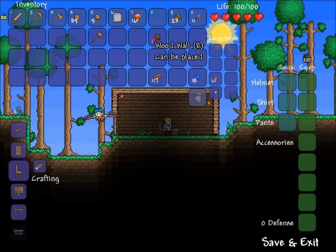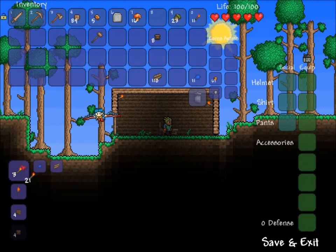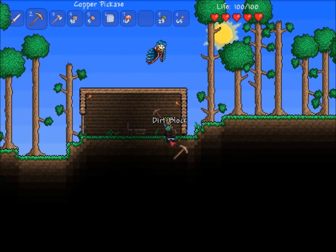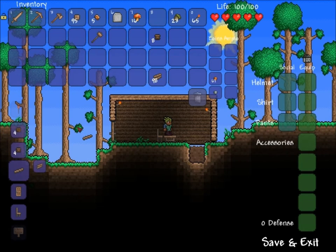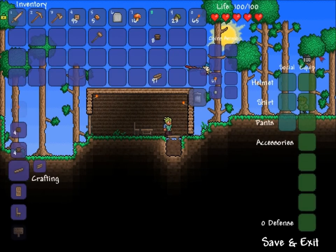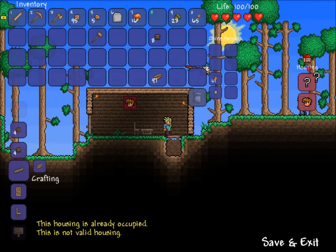What do I need? Well, I can make some torches — lots of those will help a lot. Another thing I need is some wood platforms, so I'll get busy on that right now. I'm gonna lay them as the floorboard and make sure this is still valid housing. Good, it's valid.